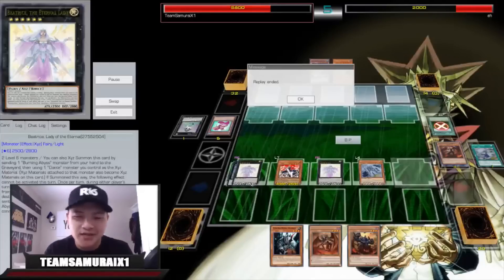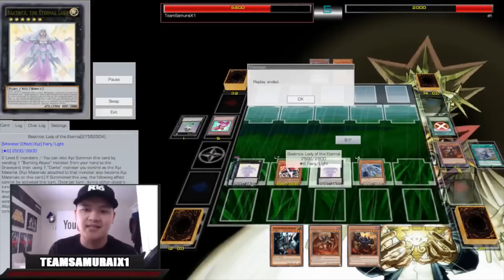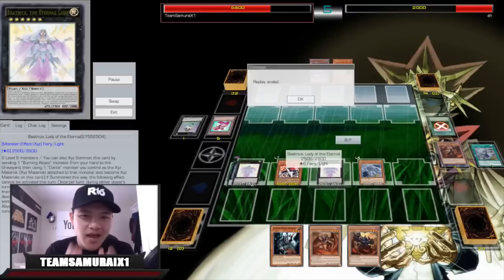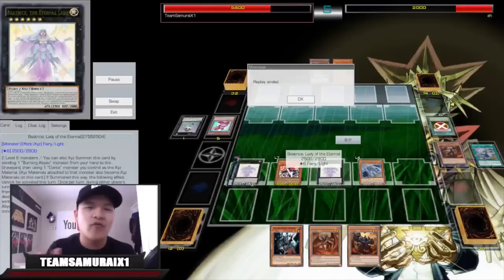I really hope you guys enjoyed this video and understand the basic concepts of this deck. You combo off with Silent Swordsman Level 7, negate any spell cards that get in your way, and use Beatrice to send Farfa, Cir, and Seer to stop your opponent from OTKing you. If you want to see this deck profile, 200+ likes. Shout out to Jesse Cotton for this amazing deck idea. This is going to be one of the best decks next format — if Burning Abyss doesn't get hit on the banlist. This is Sam from Team SamuraiXLen signing out. Peace!